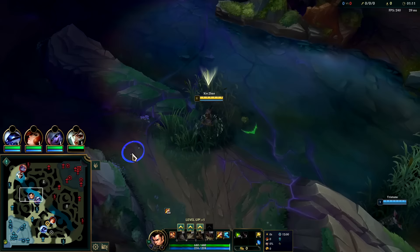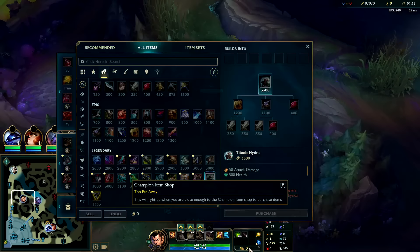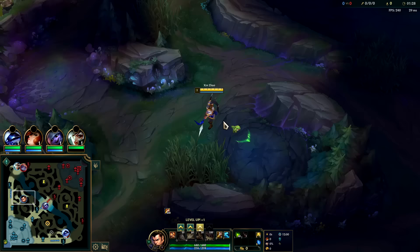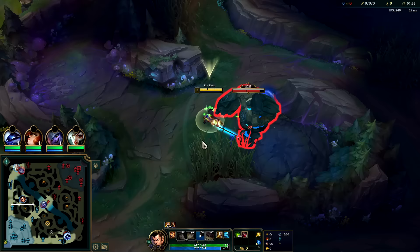We have Lethal Tempo, Triumph, Alacrity, Coup de Grace, free boots, and Cosmic Drive for the AD and armor. We're pushing for a Titanic into a Sundered Sky. Sundered Sky is similar to Divine Sunderer but leans more on the healing side. You don't want to rush it first because it doesn't interact with anything that isn't a champion, so as a jungler rushing Sundered Sky first doesn't feel good — laners can certainly get away with it though.